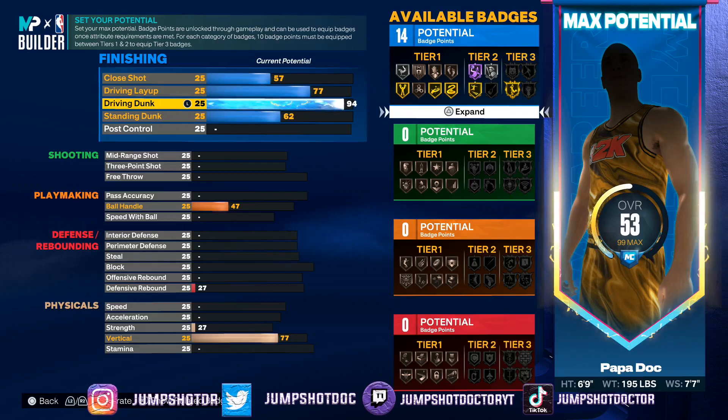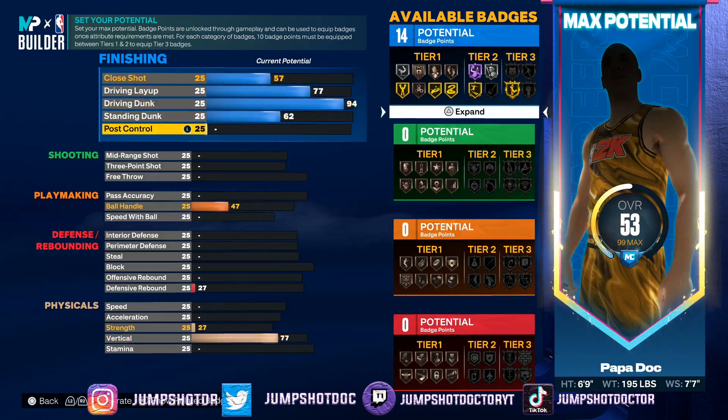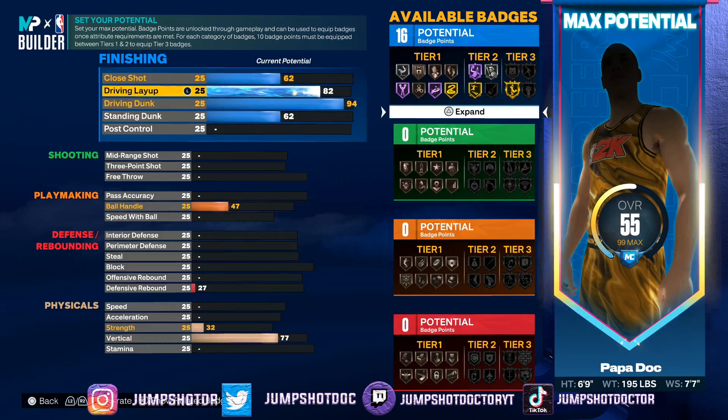If you guys want a shooting version of this, you know what to do — hit me up, follow. So we go 94 dunk. If you want elite contact dunks, never go 92 — I always go for the gold post riser, but we get an extra badge right here. And when you can't shoot, you need some good stuff.